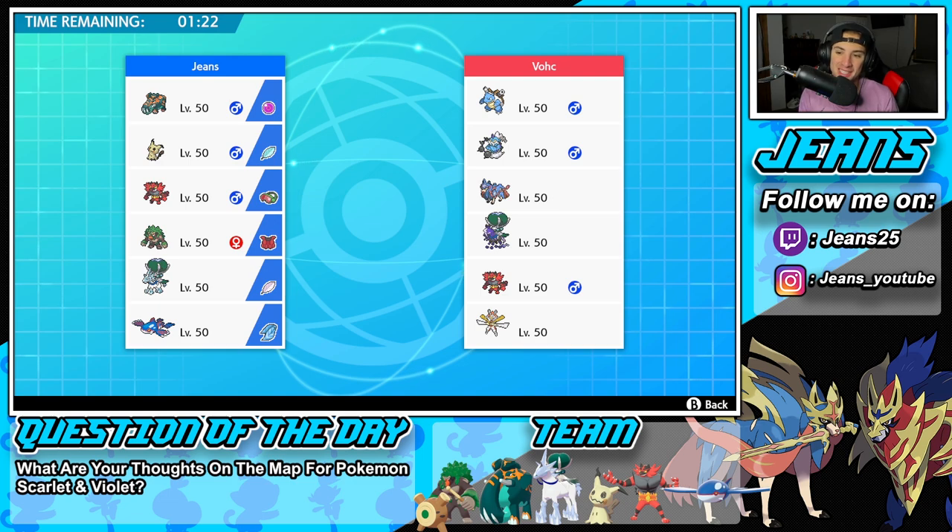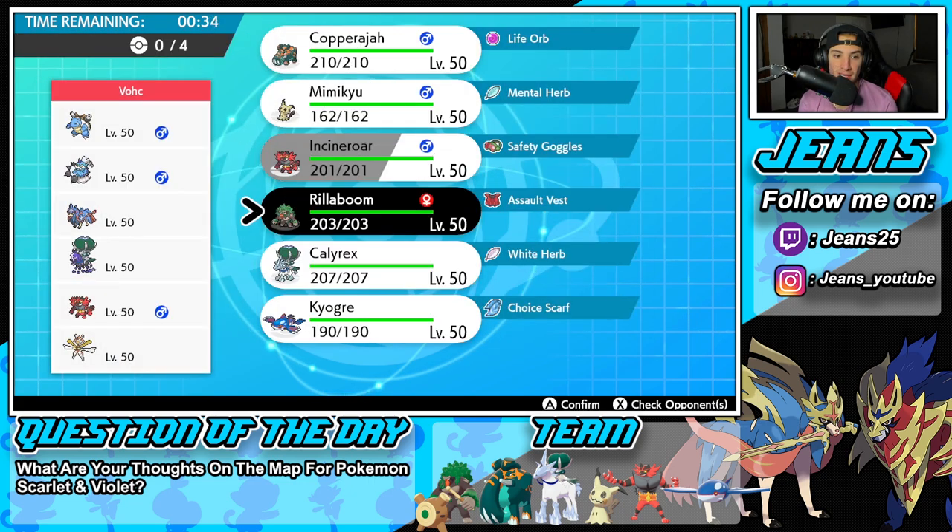Final battle coming at you guys — going up against a heavy meta team. I feel like I used this team back in Series 12: Blastoise, Thundurus, Zacian, Shadow Rider Calyrex, Incineroar, and Kartana. We're looking for a perfect record! Crazy thing — I've made over 500 videos for Sword and Shield. Scarlet and Violet comes out soon so Sword and Shield is wrapping up on the channel, and in every single video I've used a different team. Never repeated a team, which I absolutely love.